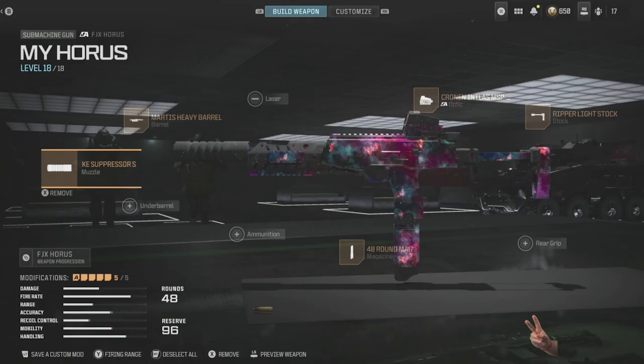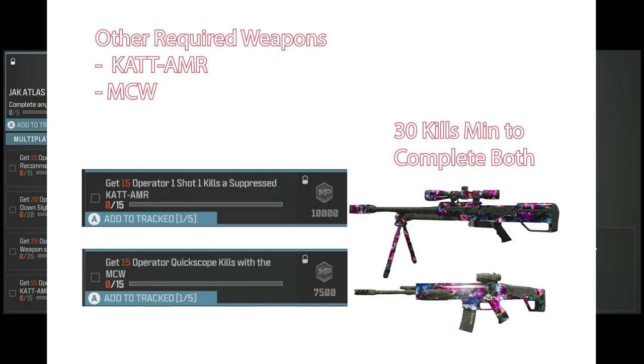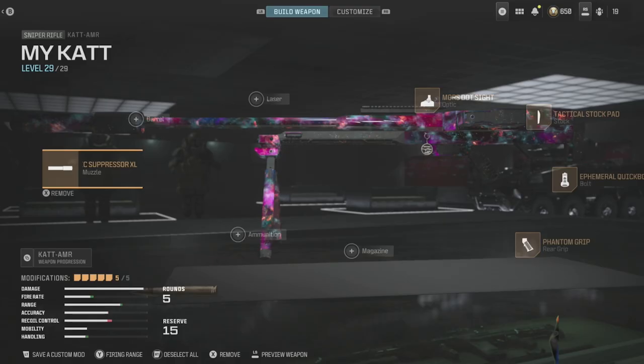For the others, you need the CAT for one-shot suppressed kills, and 15 quick scopes with the MCW — that was the tale of woe. I could not figure out how to get that done, and I'll show you towards the end how that all went. Here are the CAT and MCW configurations.